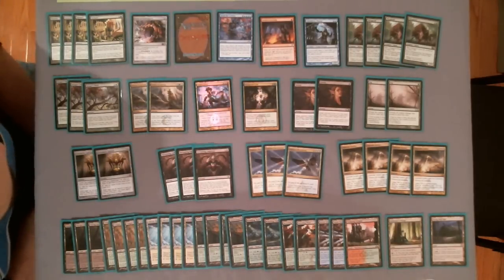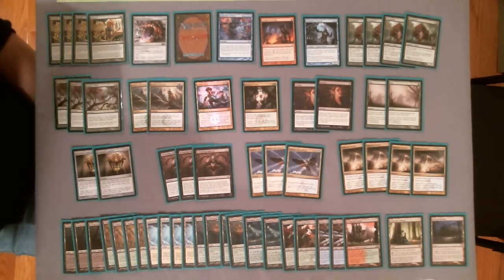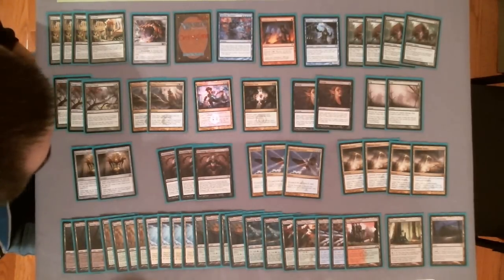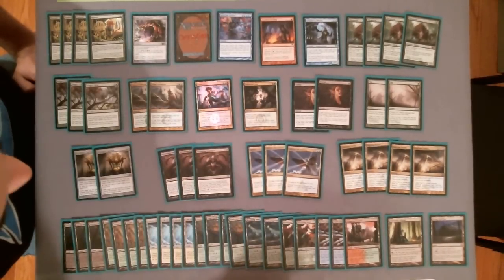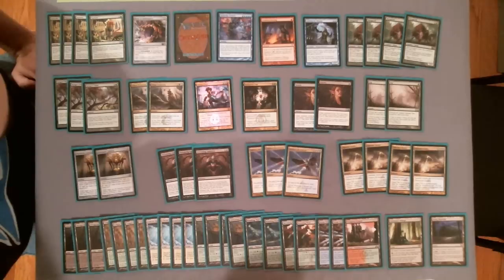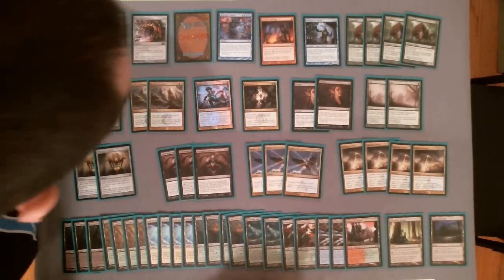Hello everyone and welcome to the week of Adam vs. James on TheEndstep.com. This is James and I'm going to be going over my deck that I'm playing today. This is a deck where the strategy is not new by any means — and by that I mean Omniscience — but this version is pretty much my pet creation. I like to call it Enter the Maniac, and I'll tell you why in a minute.